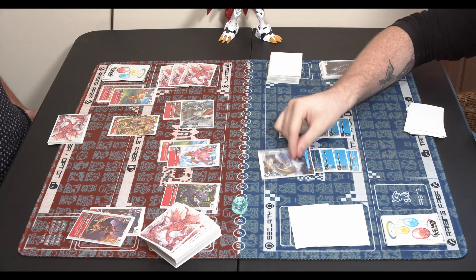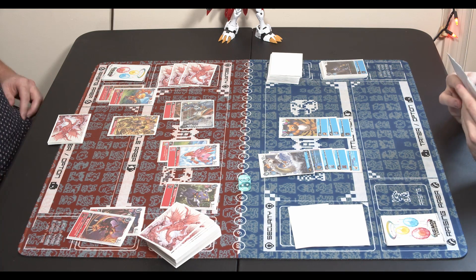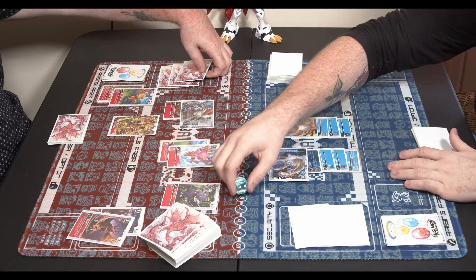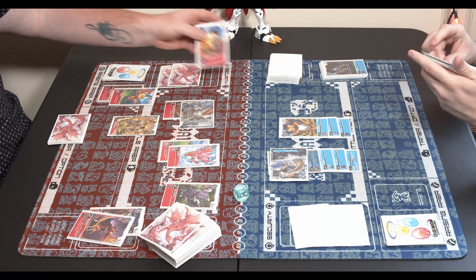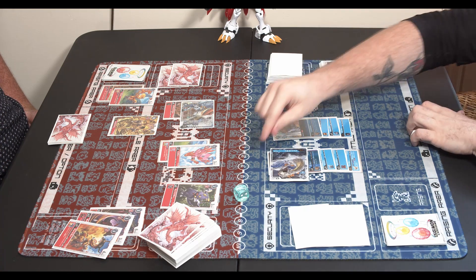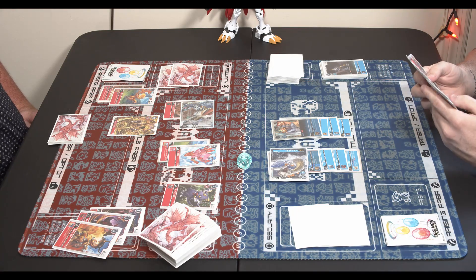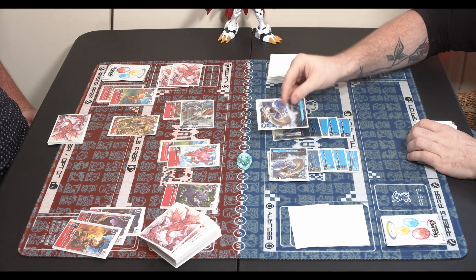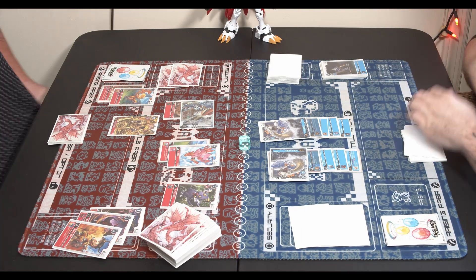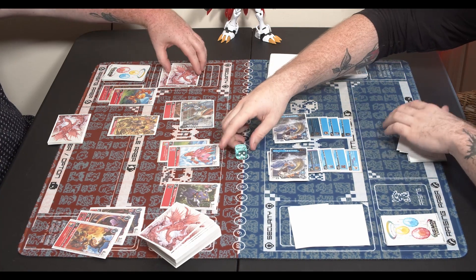Looks like he should be able to go up into his own Omnimon if he's got it in hand — I did not have it at the moment. He's going to gain memory from the Zutamon because the opponent has a Digimon without an evolution source. There goes another Zutamon. Now we evolve another Plessiomon — double Plessiomon, really just trying to dig for that Omnimon.